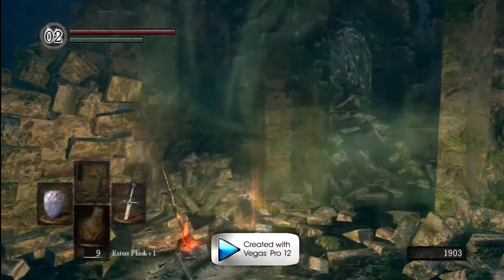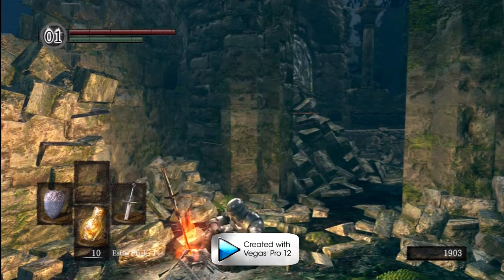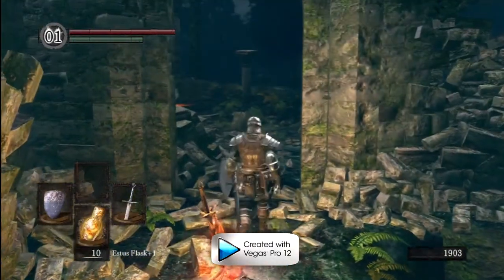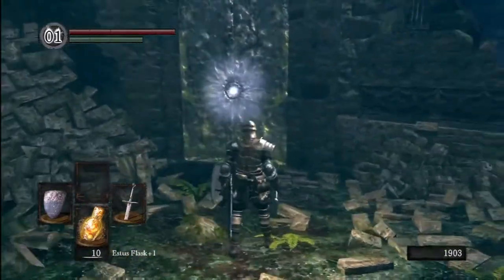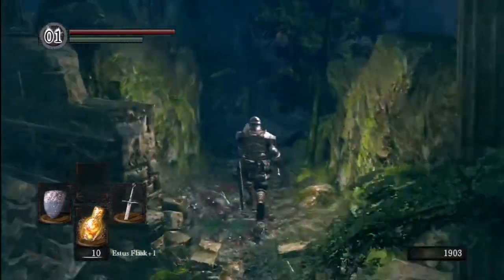We're going to kindle this bonfire up to max. I like to kindle my fires — it's always good to have plus-ten fires all around the world. We can't go through that door, but there's a pathway down here which we're going to take.